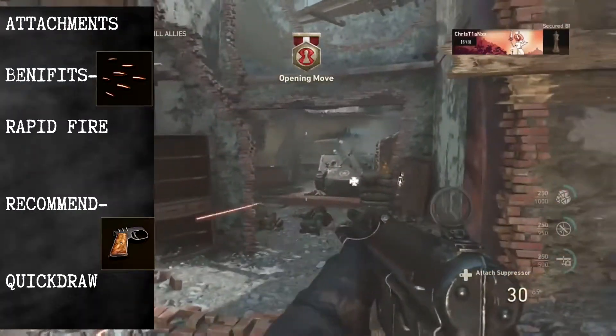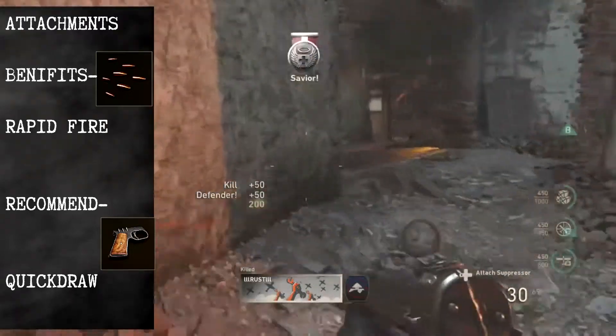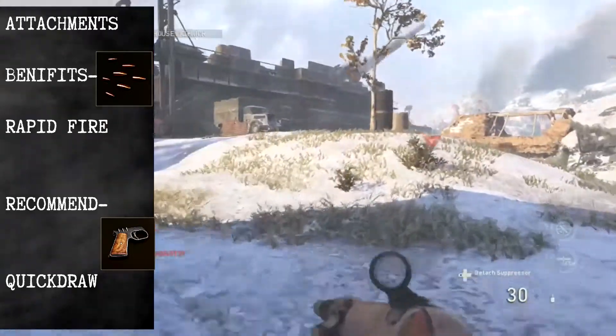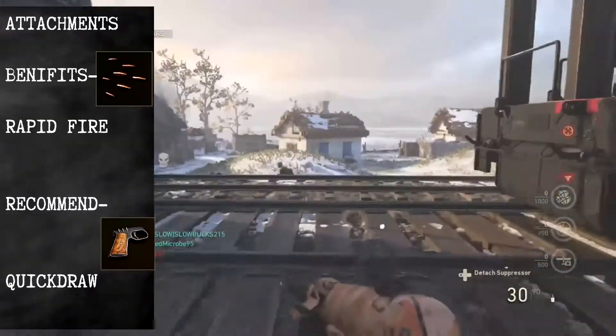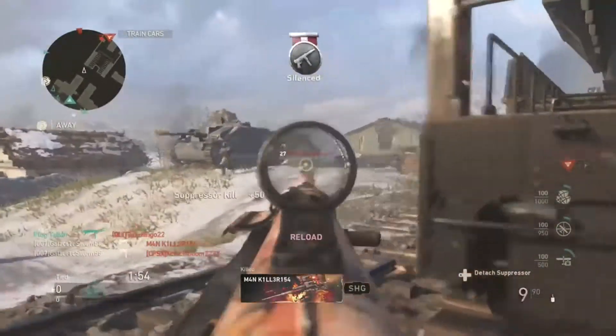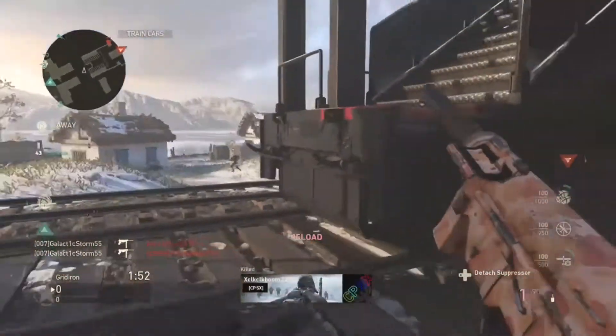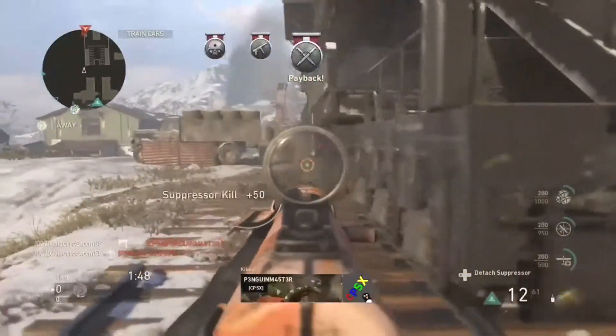Quickdraw will be our second choice to enhance your aiming time beyond the default 250 milliseconds. If you aim much faster you will be killing most of your targets within a couple of shots, which will be worth it in the long run. Another good idea if you don't like the iron sights is the reflex sight, giving you a clear view on target.